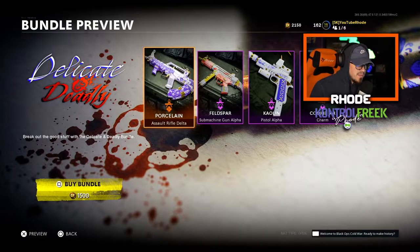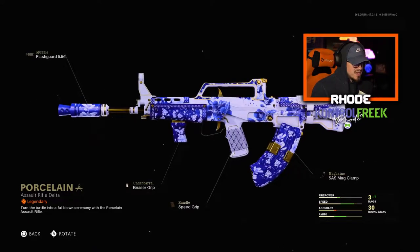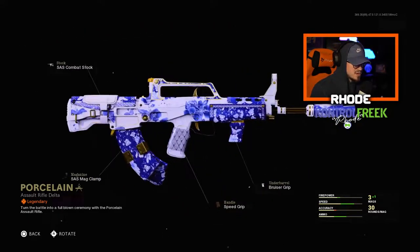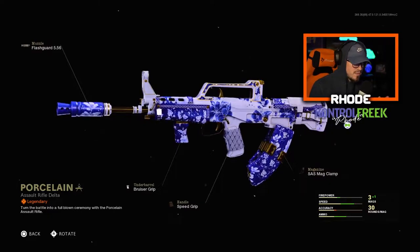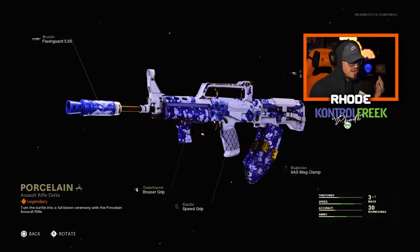We have the Porcelain Assault Rifle, which is the QBZ. And this color scheme is amazing. This looks very, very good. It's 1500 COD points and you can get two very good weapons. We get the QBZ here called the Porcelain, which is a legendary blueprint of the QBZ.